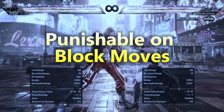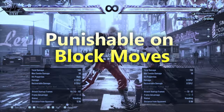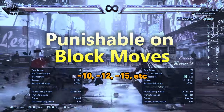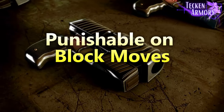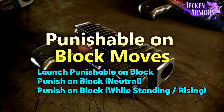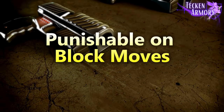Punishable on block moves are those you can punish after blocking your opponent's attack. Anything with a frame disadvantage of less than negative 10 is considered punishable on block. We have three types of punishable on block moves: launch punishable on block, punish on block neutral, and punish on block while standing.